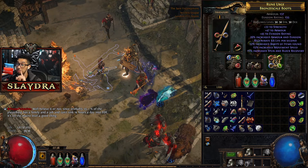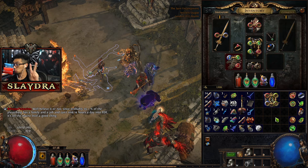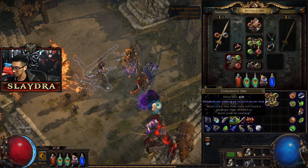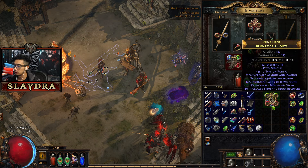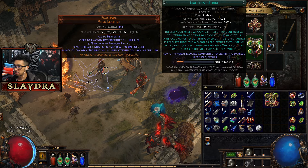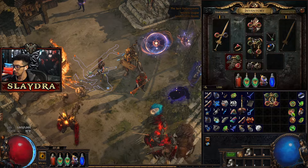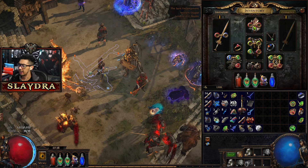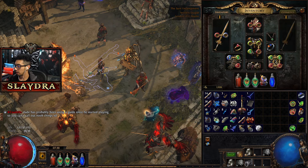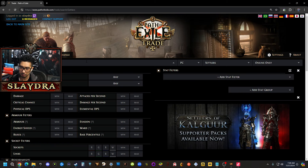We can get about 30 more DPS, but since that guy isn't responding our damage is already pretty good and I'm not too worried about it. We could also look at rings for upgrades — so many paths to get upgrades. I want to change the socket colors on this item to two green and two red. Since its base is evasion and armor, it shouldn't be too hard to hit that.